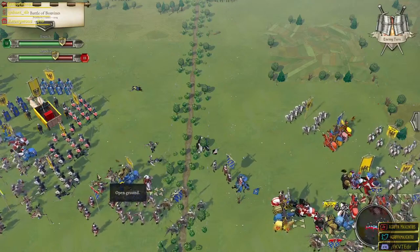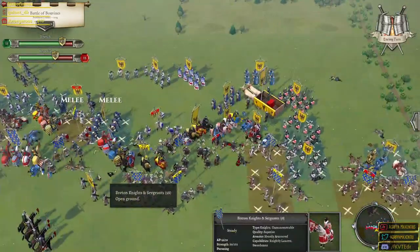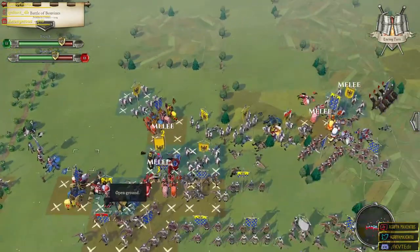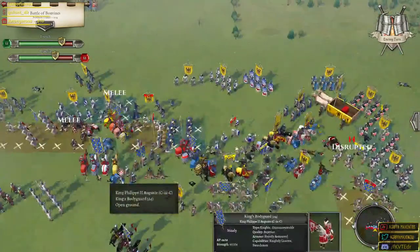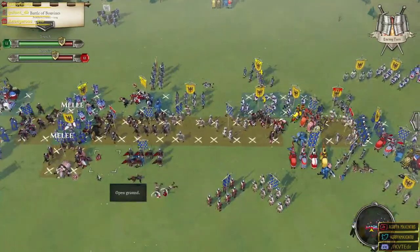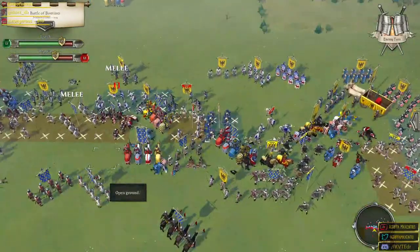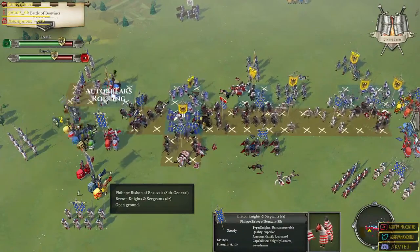They're not even going to allow our knights to get that flank charge. We didn't take too much damage — I thought we were going to get completely slaughtered. Another one of our units breaking — morale checks, lots of disruptions. Not good. Now it looks like the enemy is the one getting these combos. Come on boys, hold on — you were doing so well. A little bit of good news there — enemy auto breaks. They passed the morale check in terms of the knights — we'll just have to see how that develops.